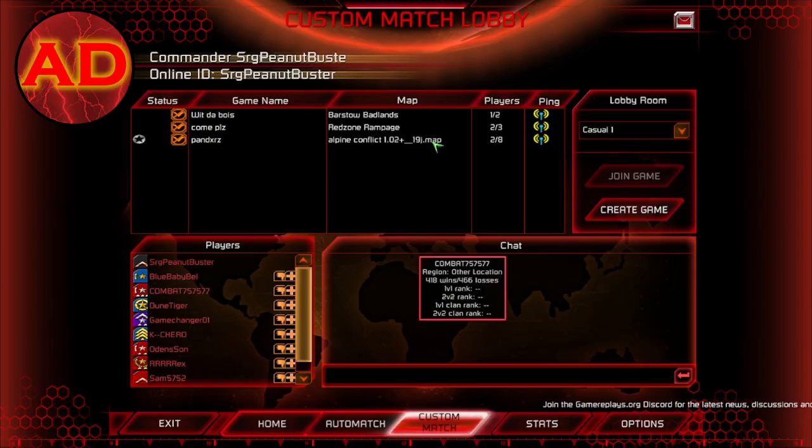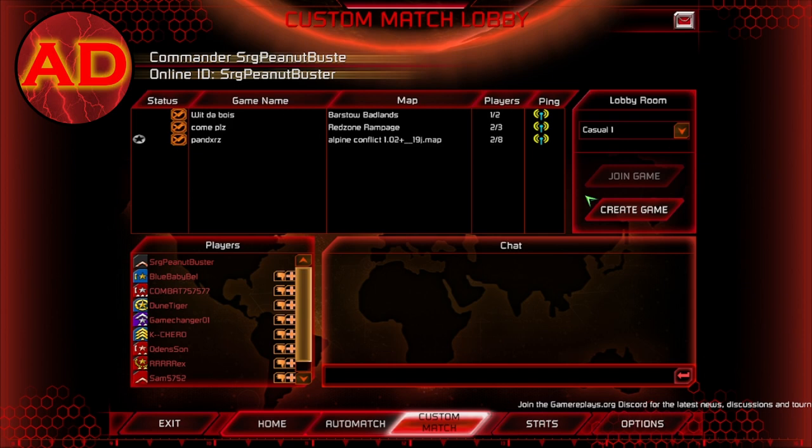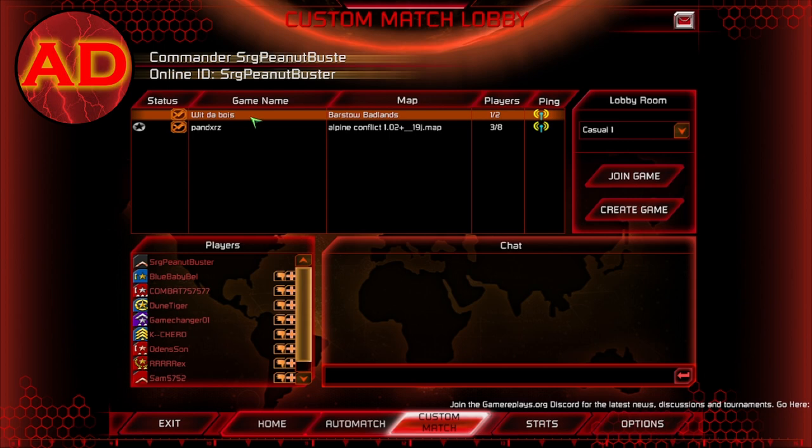You should see a thing that says 'Wit Da Bois' — that's me. Bra Straub? Badlands? Barstow Badlands — that's my favorite two-person map. Oh, I thought that was your name. Go ahead and join.